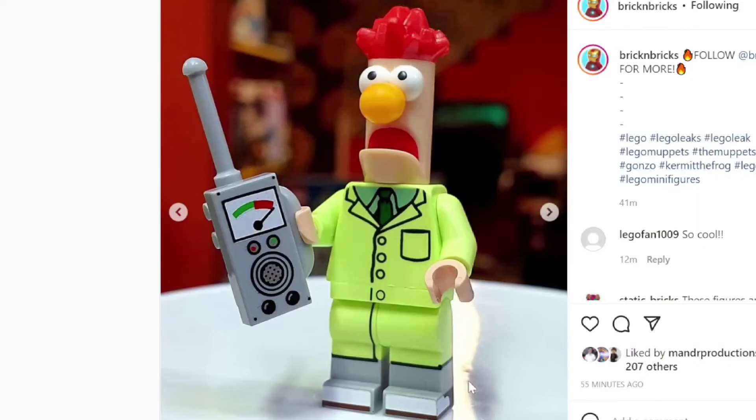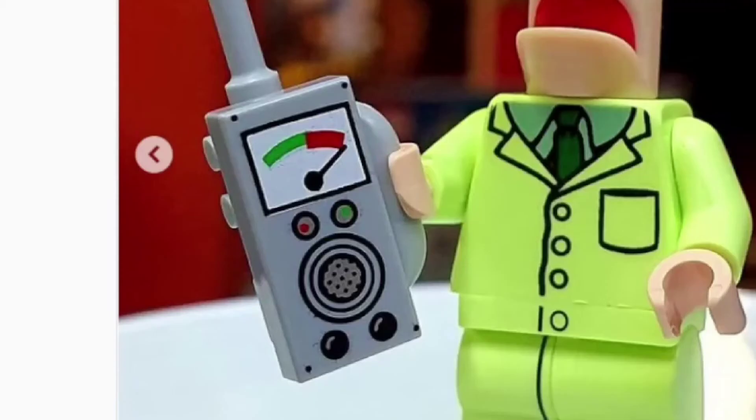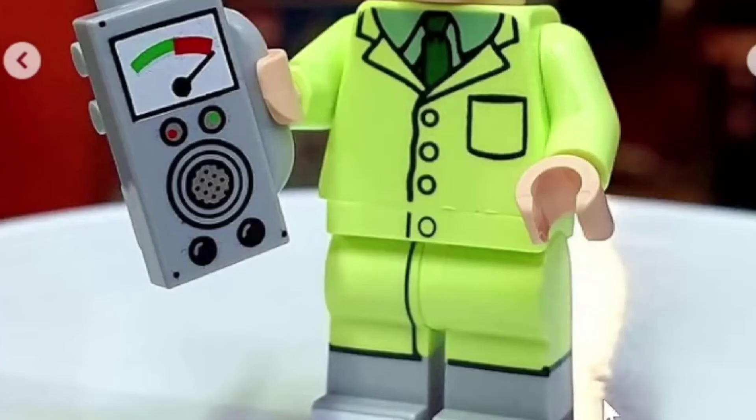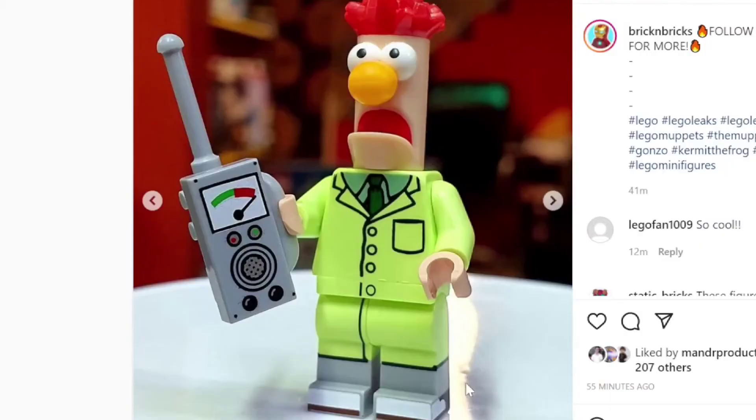We also have Beaker, who is just a wild-looking character. I do really like that little remote he has — the detailing they did on that — as well as the unique molded head piece. It's very, very odd, and I'm not sure what it could be used for, but I'm sure creative people can put those in MOCs somewhere, as well as this neon green suit he's got. Overall, a decent figure.